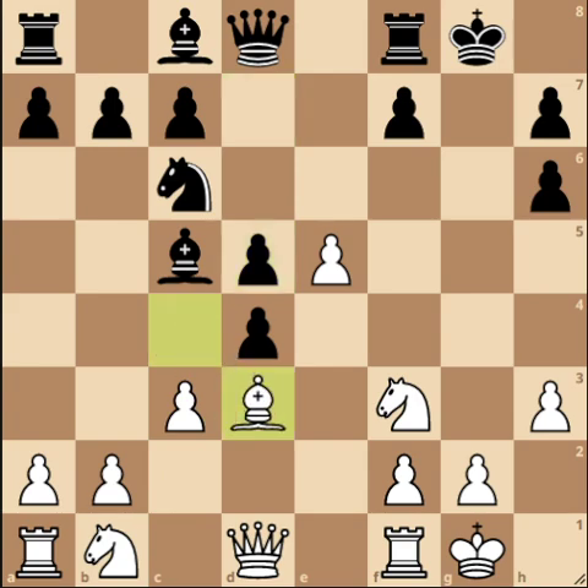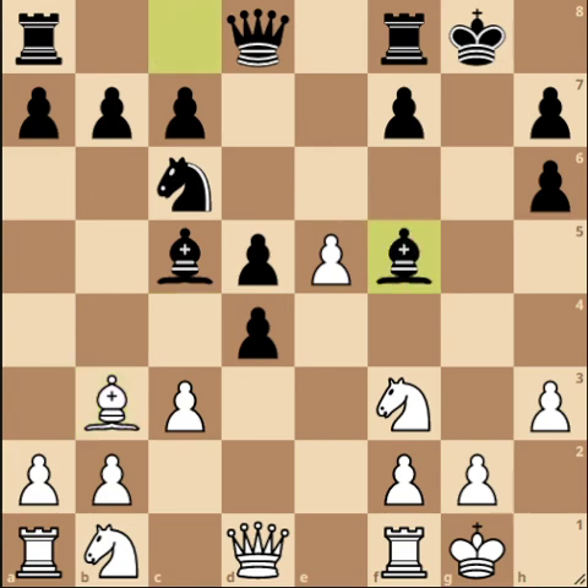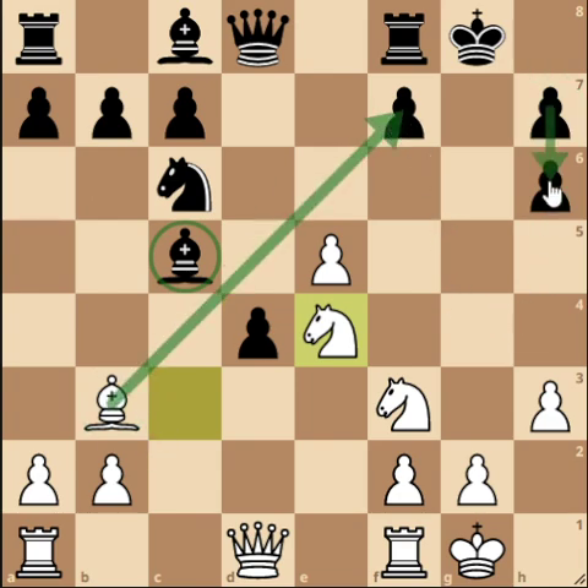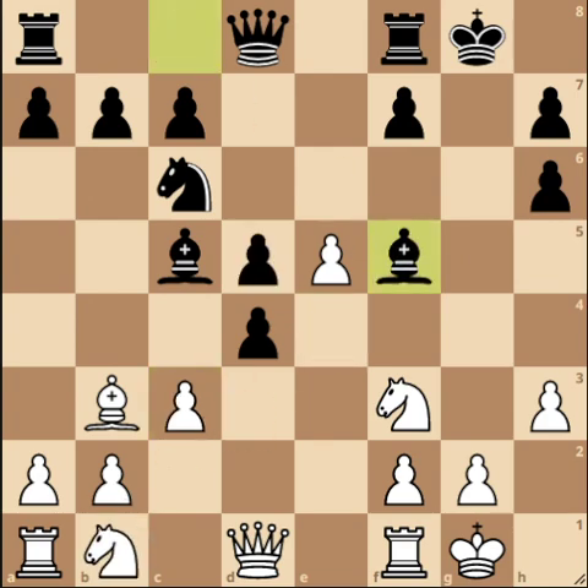Bishop d3 was played in the game, but I really want to look at Bishop b3 — I think it's a better move. We want to keep pressure on the center. Bishop d3 does attack the King's side, but Bishop b3 is better. After Bishop f5, if they take, we take with the Knight on d4, Knight e4 — White already has a better position, hitting the Bishop and controlling the light squares, while Black's weaknesses remain.